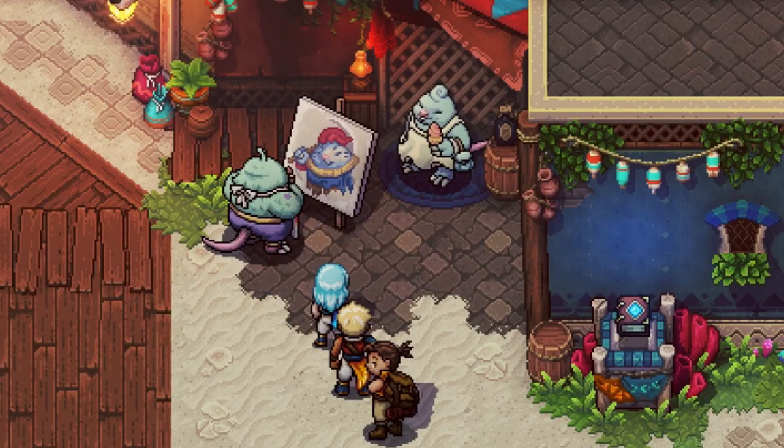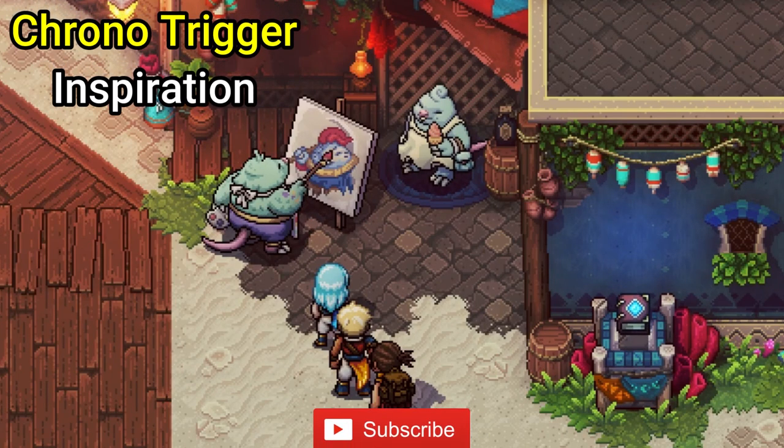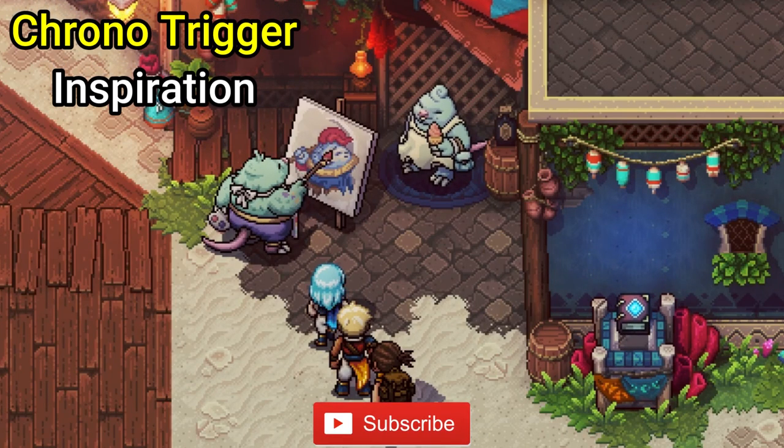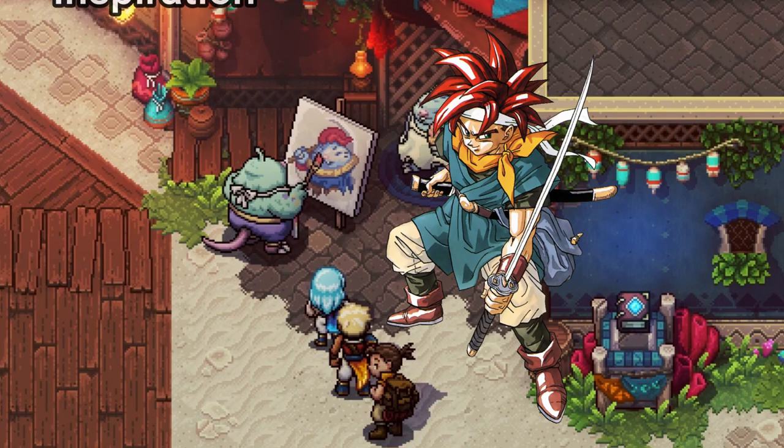Starting off, as many of you know, Sea of Stars is massively influenced by old school games, the most influenced coming from Chrono Trigger. Within the first few minutes of playing the demo, if you pay close attention you can see an artist painting someone — they are painting them to look similar to the main character from Chrono Trigger, Chrono.